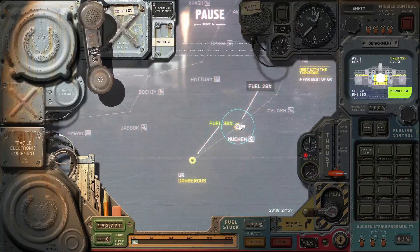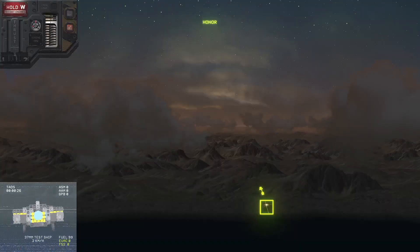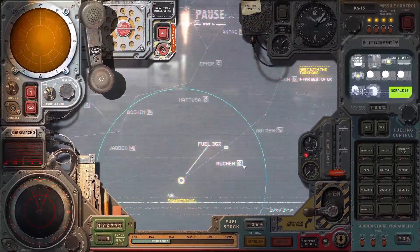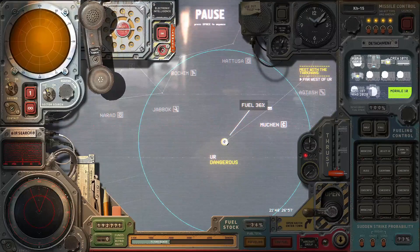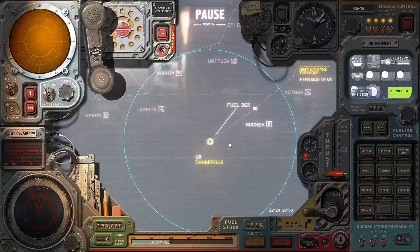We're going to send six or eight missiles to test this. As you saw, one machine gun did not stop the cruise missile. Keep in mind, this is also a heavily skill-based strategy of using machine guns to stop a cruise missile, but I don't think even one machine gun would have stopped it. Let's repeat the test with two.